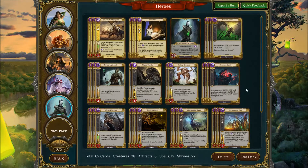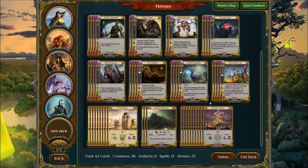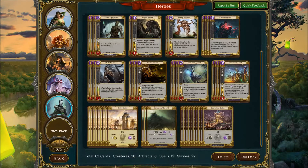The idea of this deck is: get on the board, stay on the board, apply pressure, and then use Instill Life to come back quickly in case something goes wrong. And Soul Prison is here because it's Soul Prison and it's overpowered — it's basically the kind of card you throw in when your opponent plays Guardian of the Faithful. You just play this and get rid of it. Until they nerf it, I'm going to run it.